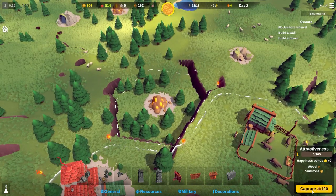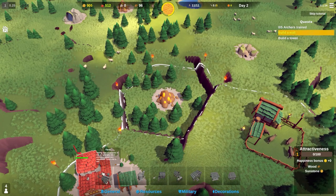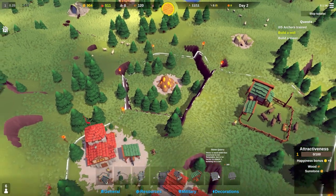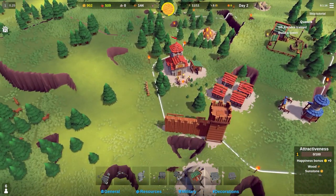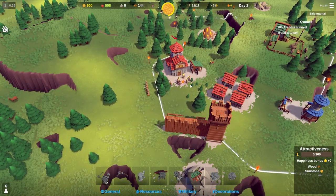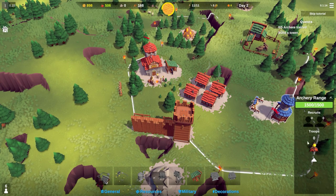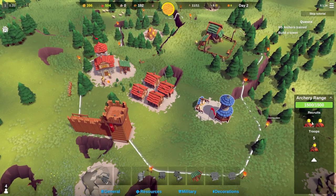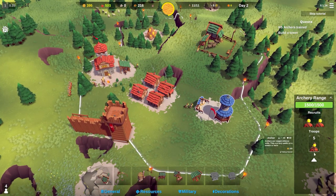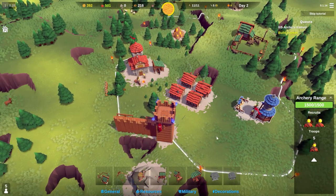We've got some sunstone down here - I'll capture that. Then over to resources I want a sunstone quarry, but I don't have the 300 wood required yet. We do have 900 wood though. We're starting to lose some sunstone, so I'll set up five archers - you can train two at a time but queue as many as you like. Two are training now.